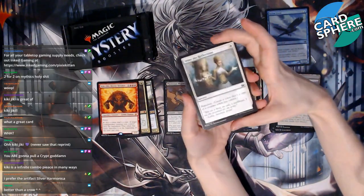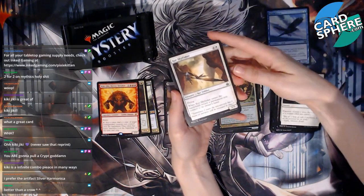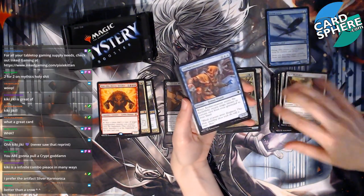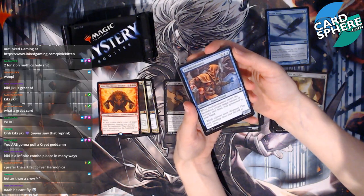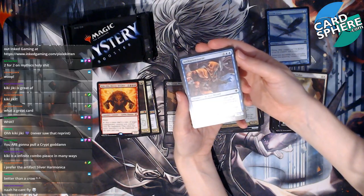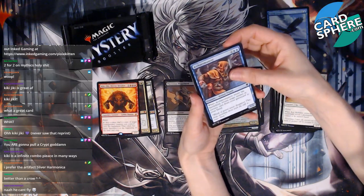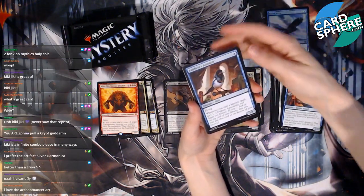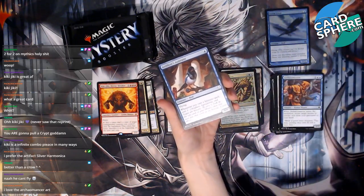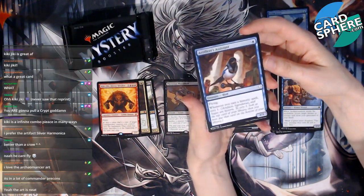Wake the Reflections, sure. Core Skyfisher. Archaeomancer — I feel like I've seen that card somewhere, maybe in one of the newer commander decks. Artificer's Assistant. You love the Archaeomancer art? Yeah, it's actually really good — look at this bird! This sweet adorable bird is holding something in its mouth, it's got like a little tool. I love it!